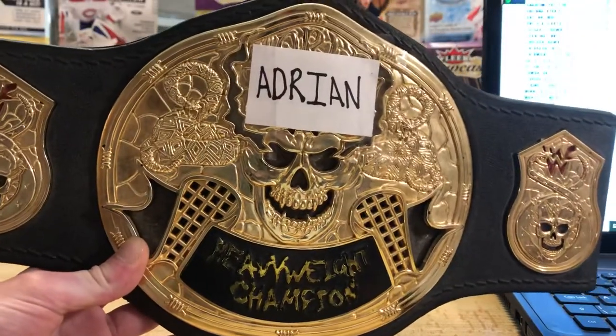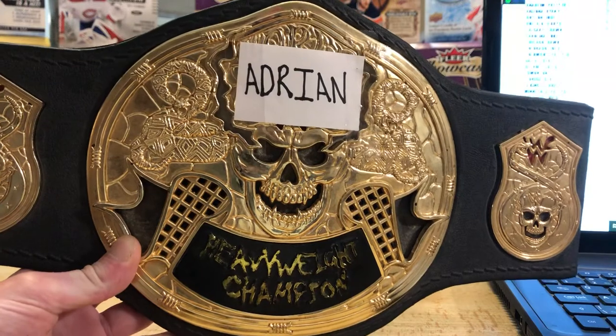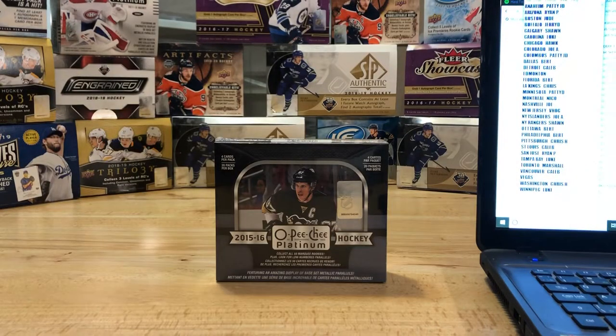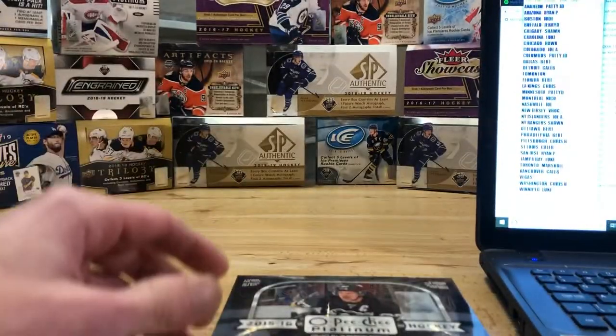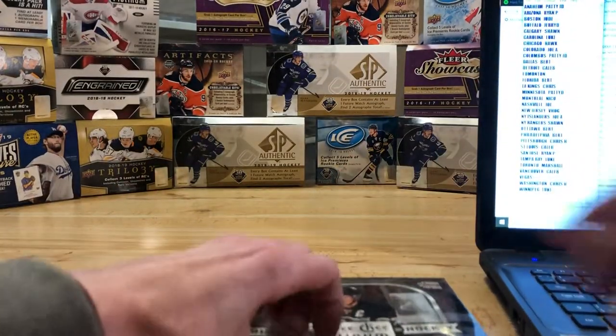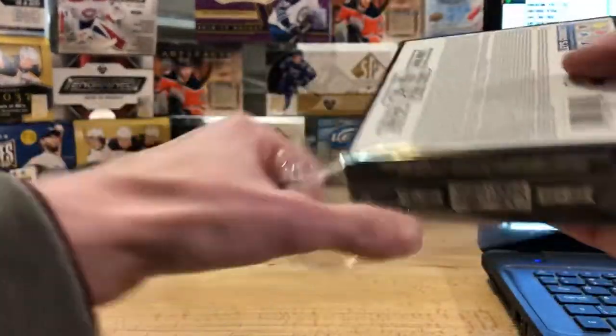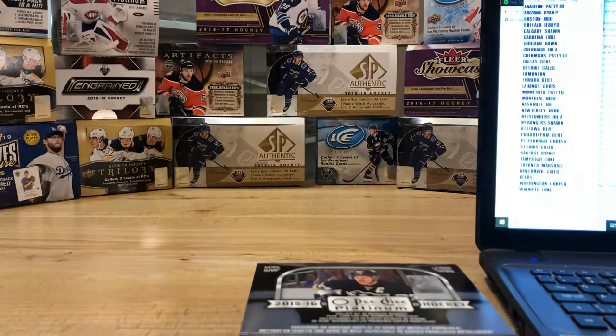Before we do though, we'll quickly show we got a first time belt winner here. Adrian's on the belt for that beauty Tavares that he pulled out of the last box of Trilogy. I'm still a little bit jealous about that card. Nice to see Adrian finally get on the box, he's been in a lot of boxes and he deserves it.